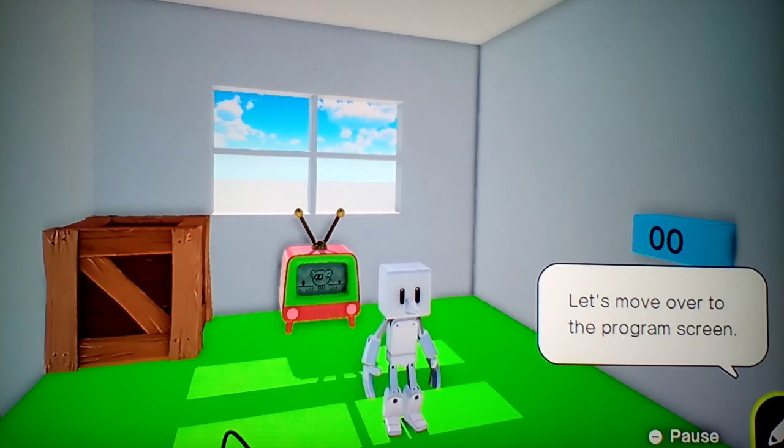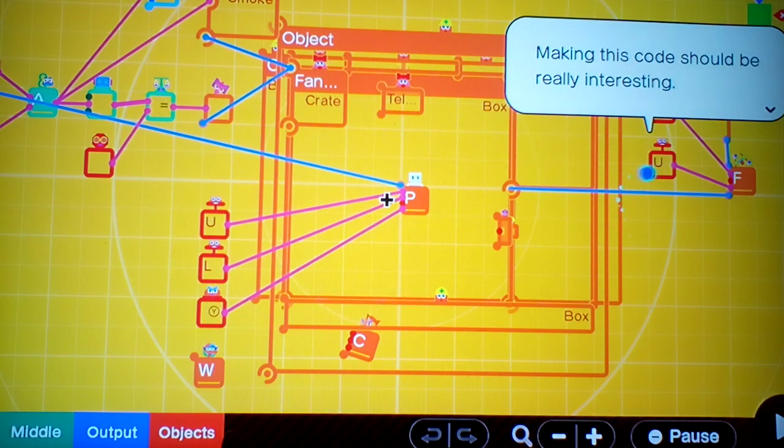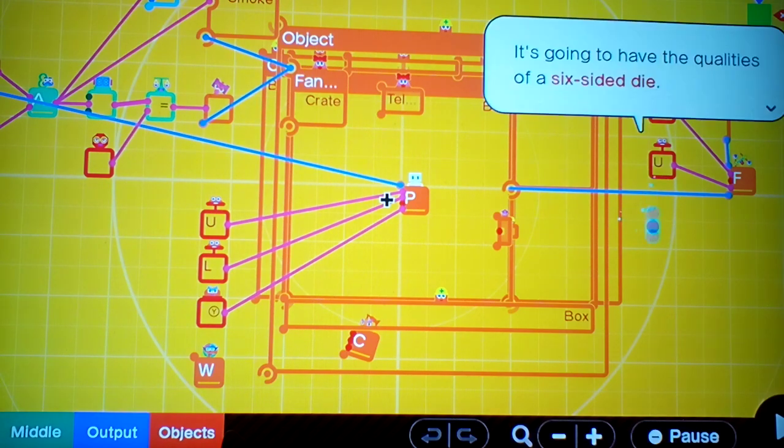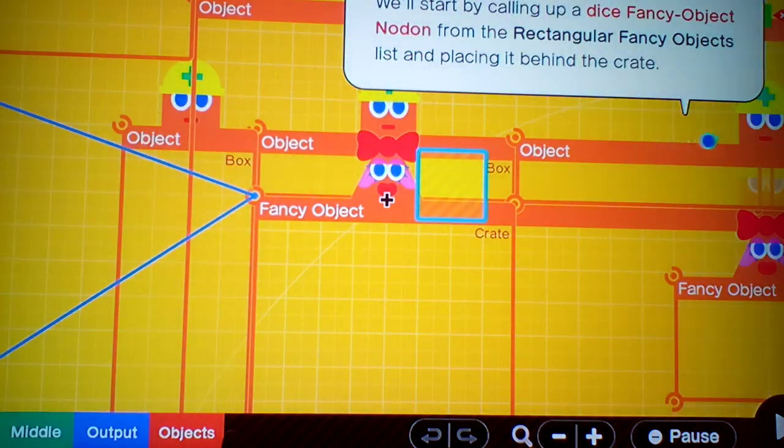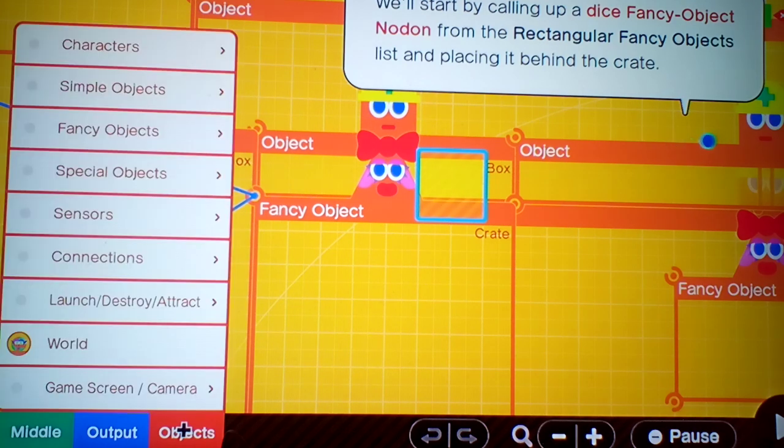Let's move over to the program screen. Making this code should be really interesting. It's going to have the qualities of a six-sided die. We'll start off by calling up a dice fancy object Nodon from the regular fancy objects list, placing it behind the crate.